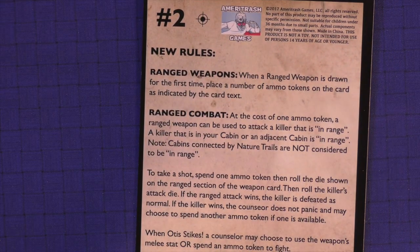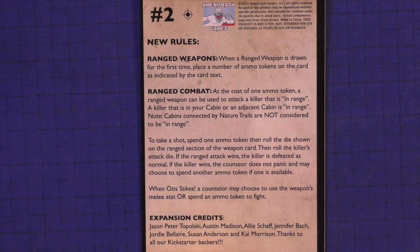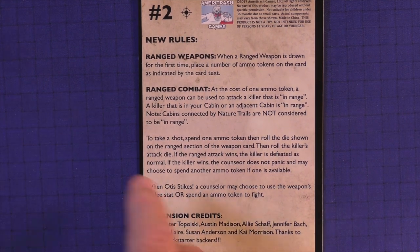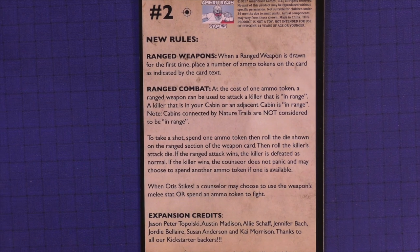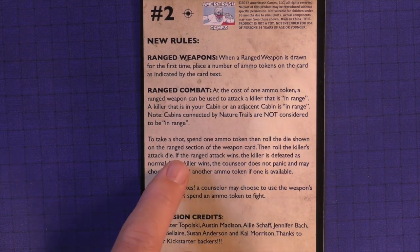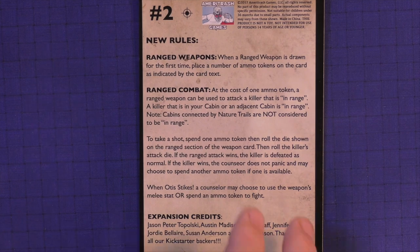Here are some new rules on the expansion sheet. Ranged weapons: when a ranged weapon is drawn for the first time, you receive a number of ammo tokens placed on it. For ranged combat, at the cost of one ammo token you can attack a killer in range — in your cabin or adjacent. Nature trails are not considered in range. Take a shot: spend an ammo token, roll the dice shown on the ranged section of the card, then roll the attacker's dice, and everything works similarly.